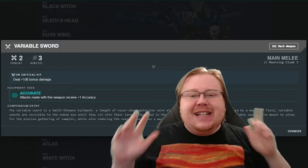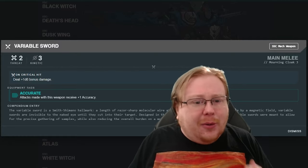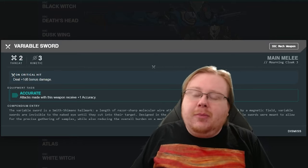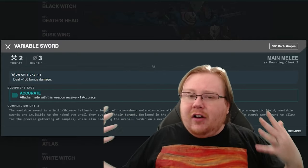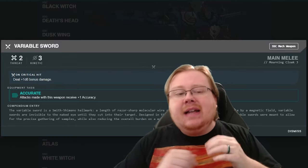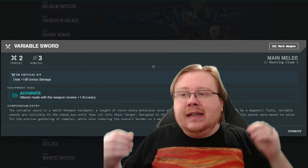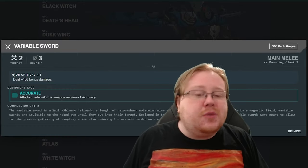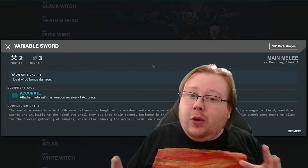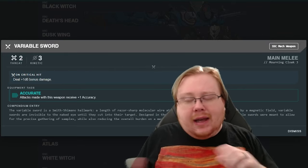Variable is funny too because technically it's so not variable — the kinetic damage is just three every time. It's very consistent for a variable weapon. I absolutely love the Variable Sword. Is it the best melee weapon? Maybe not. I think the Mourning Cloak can benefit from a style of play where it gets into an enemy at the backline and eliminates them very quickly, so high damage weapons have a case. But the Variable Sword style does allow a very precise playstyle, and because it's accurate and this mech is just insanely precise in everything it does, I really like it. It really plays to the fantasy of the character.